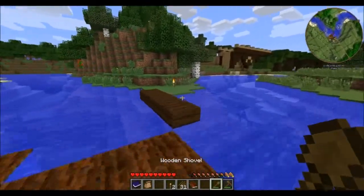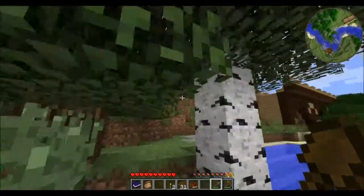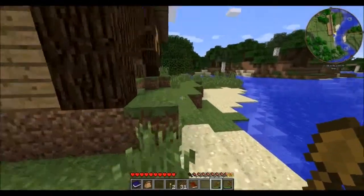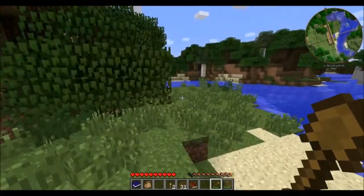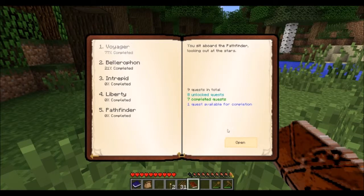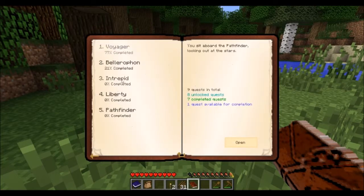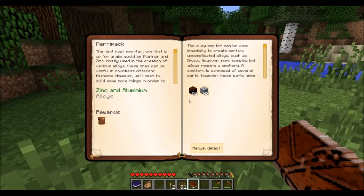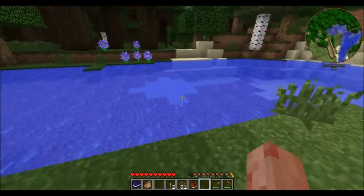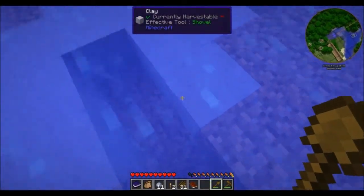One thing I wanted to do while it's still sunny is go get some clay. Even though farming is fun and relaxing, we do need to get somewhere in this pack, and that's going to involve building a smeltery — it's actually one of the next steps in the Voyager. We've got to get a bunch of clay for the smeltery. There's some right here on the map.